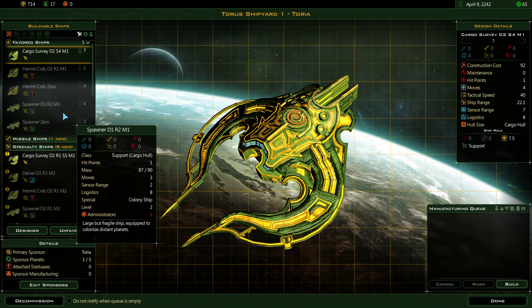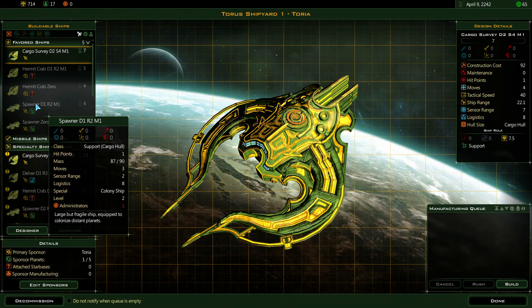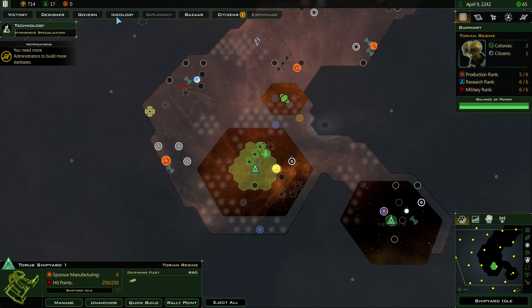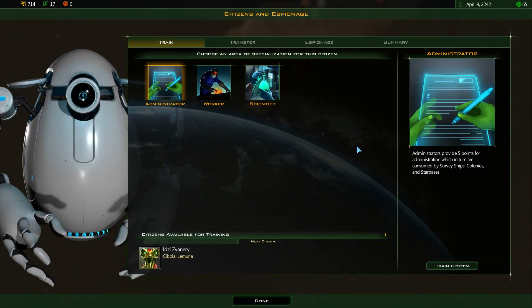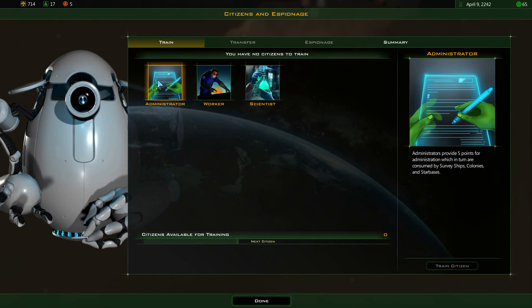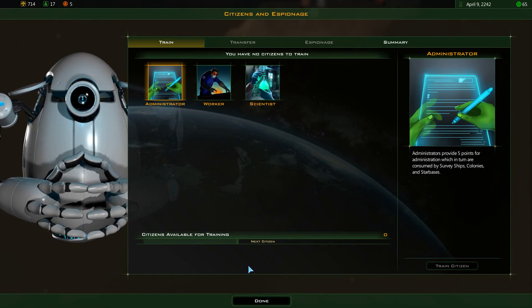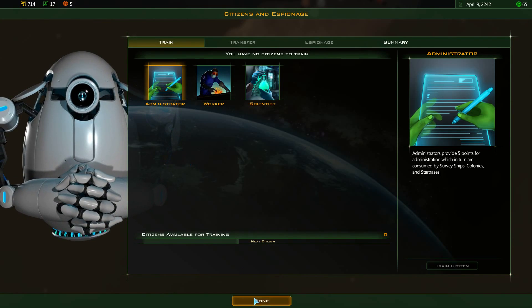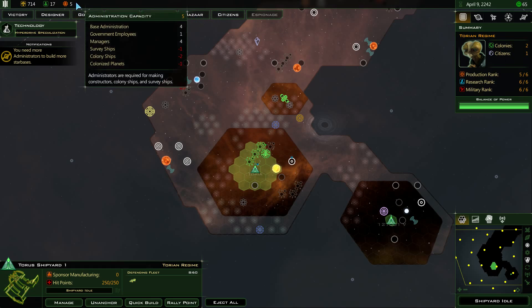Shipyard. Now you can see here I've run out of administrators. So I need to use my citizens since I haven't gotten any administrators from my tech yet, though it is possible. Let's hire this citizen. I knew I was going to do it. Have I selected it? Yeah, good.